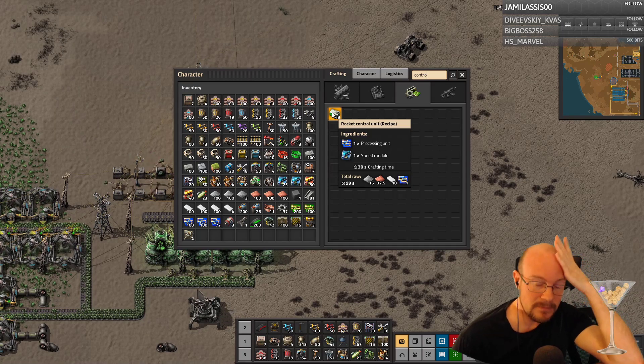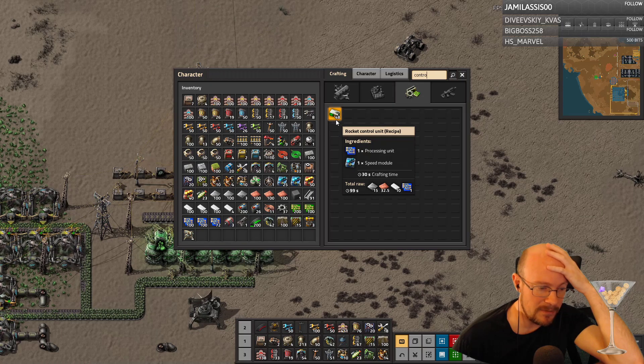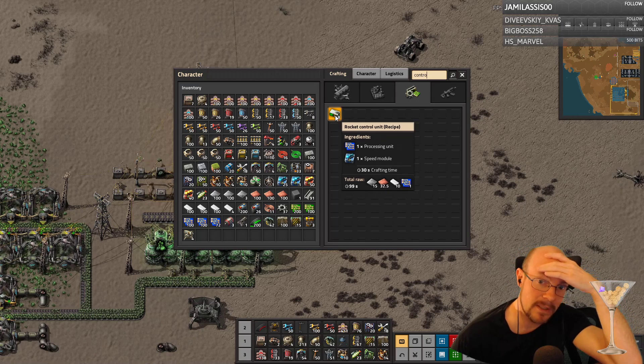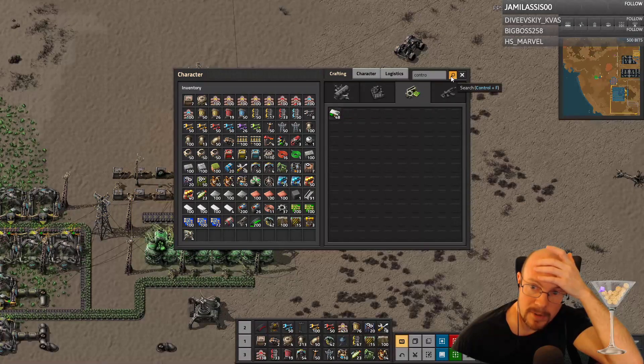If I want to work towards Spider-Tron... build a small bot-fed setup to build Spider-Tron plus components. A setup that is fed by bots — okay, that might be a way to do it. Yeah, that might be a way to do it so I don't have to create a whole assembly line for each part.